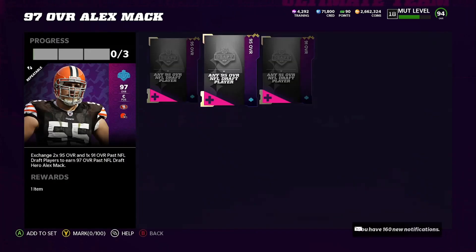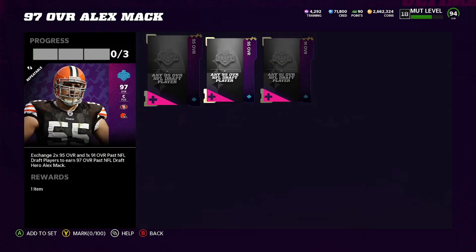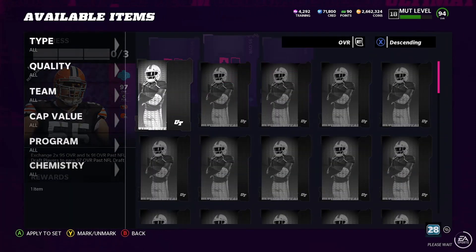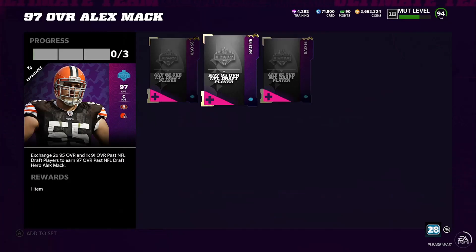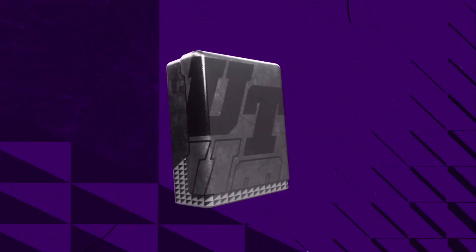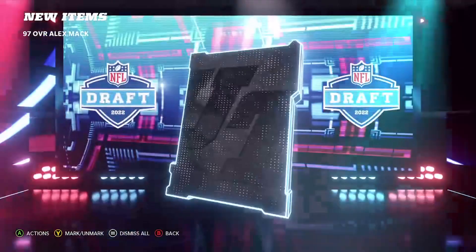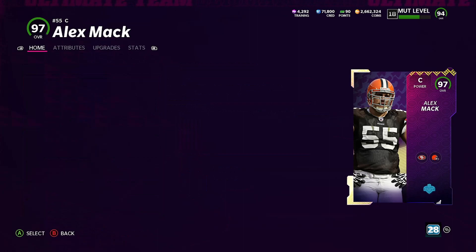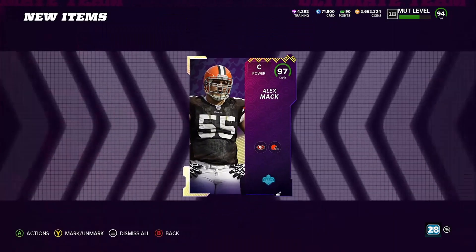If you want to get your calculator out, do the math. We built this one for 60, this one for 70, and then this one for 14. So 60 plus 70 equals 130, plus 14 equals 144. It costs us 144 coins to build this 97. I could just take this and use my 144 coins I built it for. This 97 overall goes for 200K — you see this one for 180, 170, 150. There's only one up right now for 200K. I can easily put this up for 200K and make a 30K coin profit.